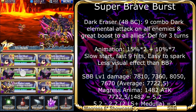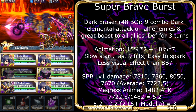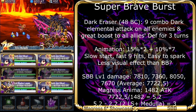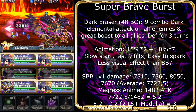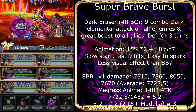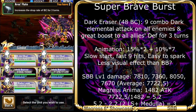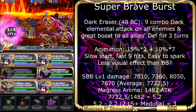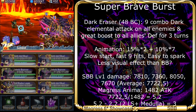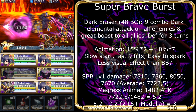As for Margaret's Super Brave Burst, the animation has less visual effect than the Brave Burst animation, which is weird — I wonder if it's a bug. But anyway, the rest still works fine. His Super Brave Burst has 9 hits, and the combo is quite fast and compact, just like his Brave Burst. It needs a total of 48 crystals to fill both gauges, and the attack damage is much higher — it adds 400% of attack at level 10.